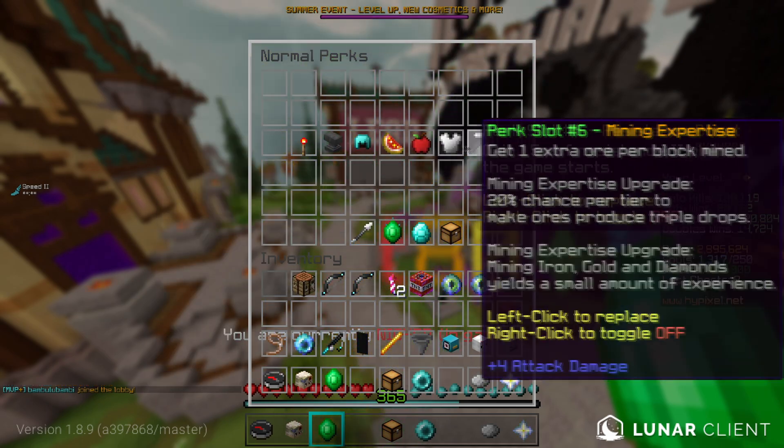This is the perk layout. You might have noticed that this one is different — this used to be Fruit Finder, but I'm trying out Lucky Charm right now, because it's about a 1-in-3 chance to get a Golden Apple on kill, rather than just one Golden Apple. It's more of a gamble, but it can also pay out really well. Here is my Insane Mode layout — the only thing different is I have Diamond Piercer instead of Lucky Charm.